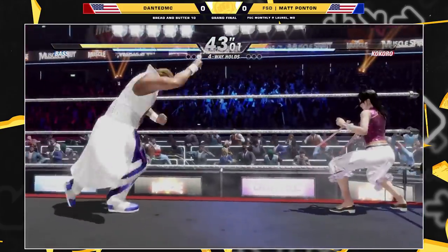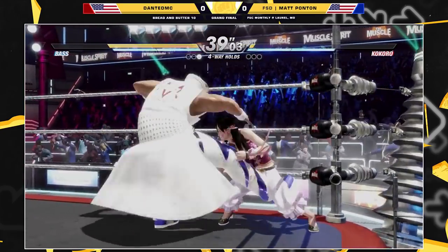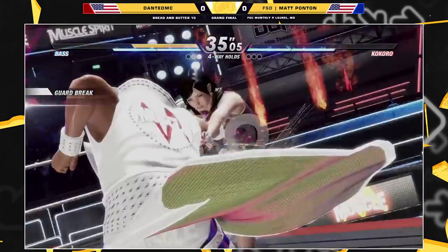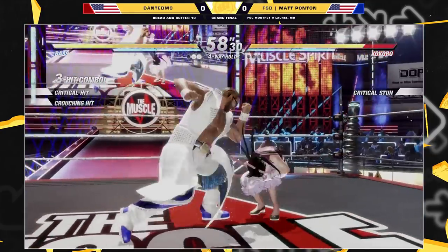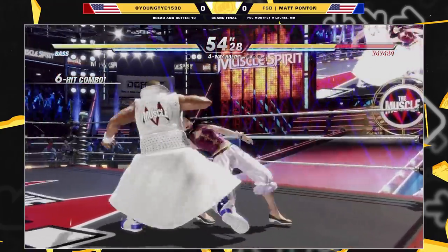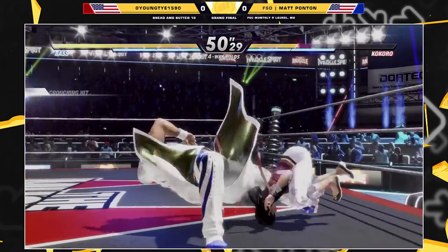Offensive holds are used against people who are going to attack. Great mid hold by Dante. Good block on that low. P plus K guard break, sidestep attack. Apparently the sidesteps got buffed in this game — correct? Yes. They now have full invulnerability versus any attack that's just linear. You can use your Fatal Rush, or any move or string with tracking.